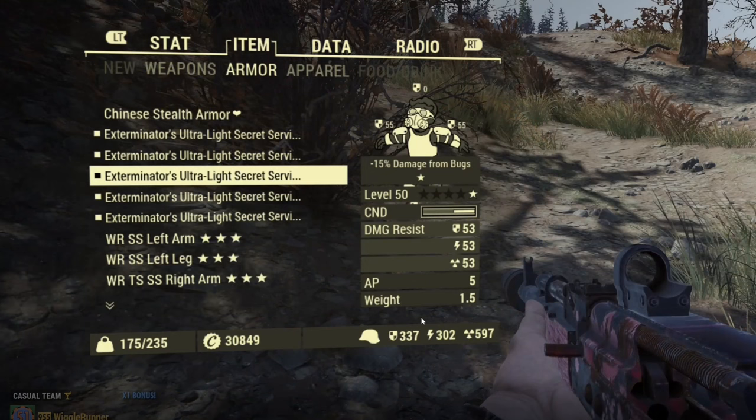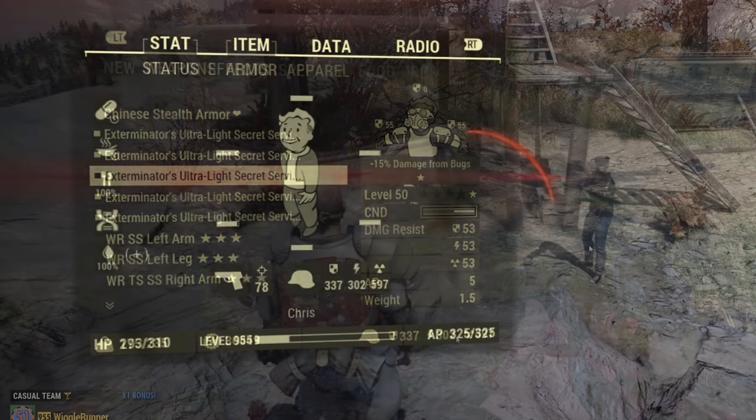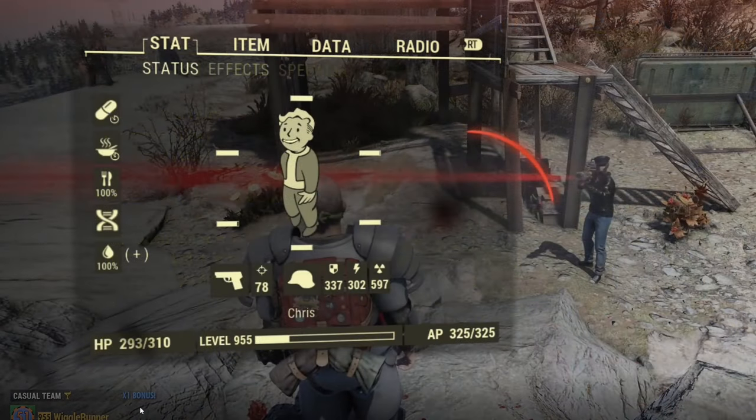Now for the energy portion of the test. I've re-equipped all the armor and you can see my resistance is at 302. This time I'll be going with a Blood Eagle that has a laser rifle — a non-automatic laser rifle. We can see our starting health is 293.